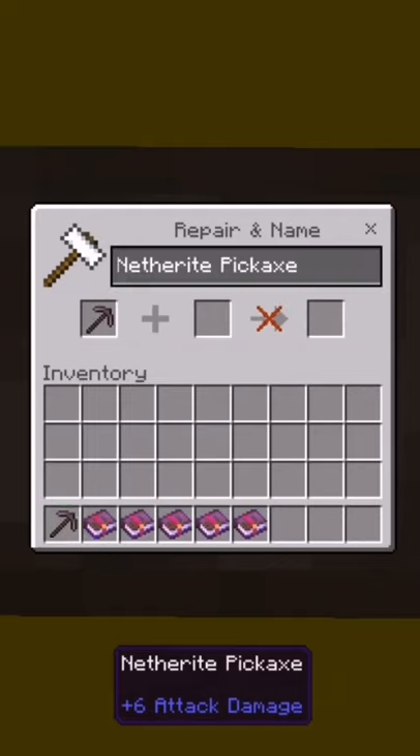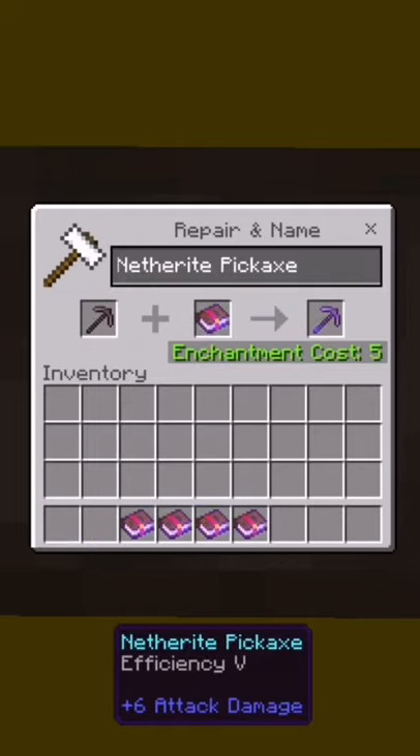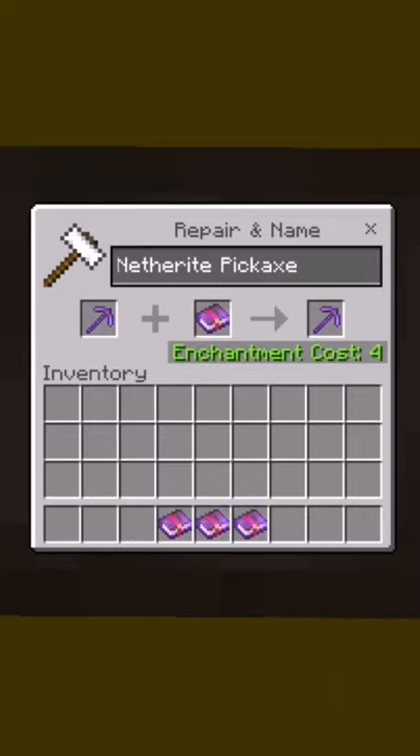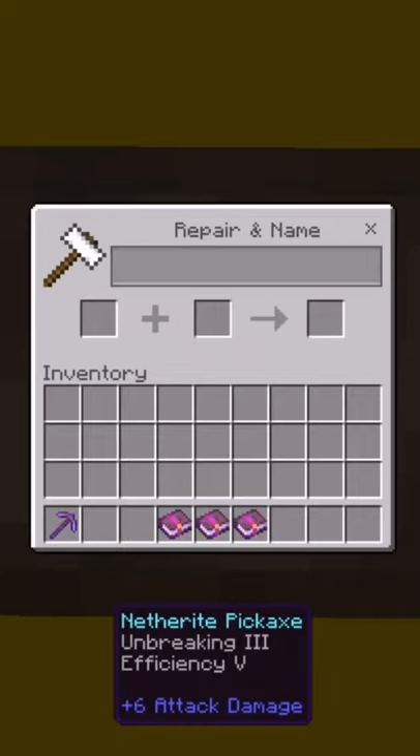Best enchantments for your pickaxe. First, Efficiency 5. It increases the speed of the pickaxe. Second, Unbreaking 3. It increases the durability of the pickaxe.